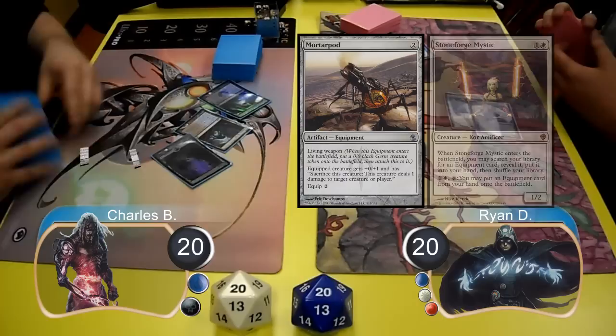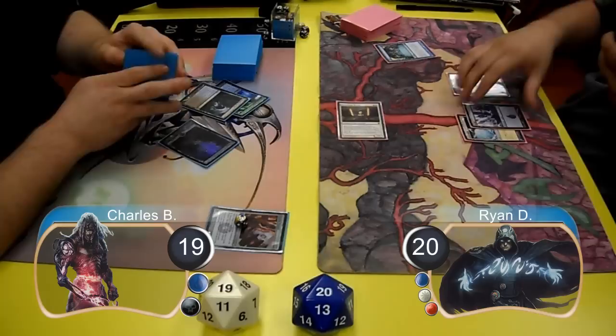For Charles' next turn, he played a Tumble Magnet. Then Ryan laid down an Arid Mesa and attacked with his Mystic for 1, taking Charles to 19. Then post-combat, Ryan laid down a Sylvok Lifestaff before passing the turn.